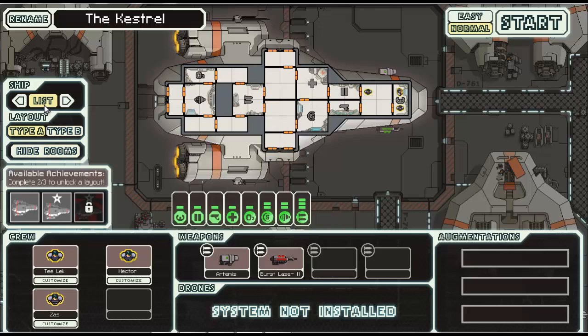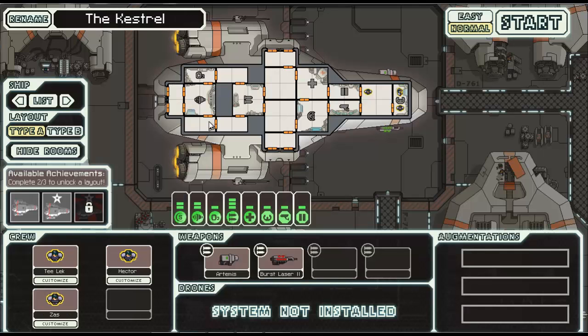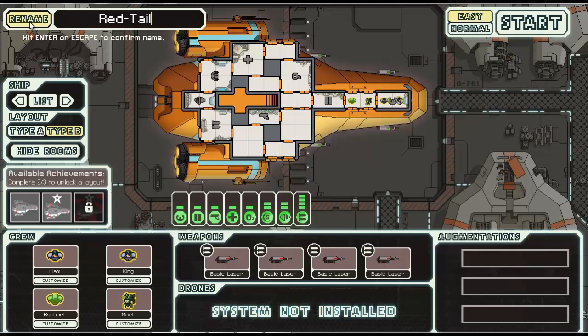You guys can check it out. So you get a bunch of different ships. I have not really had that much luck with unlocking ships. These three are really the only ones I've gotten so far, and my favorite's this one. I haven't really liked these two that much. So I'm sticking with the Kestrel Cruiser. I like this layout the best because it gives you quick weapons levels and you also get a fighter right away. So we're going to do this on normal and I'm going to rename this ship.